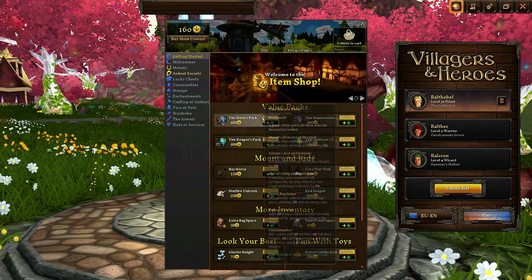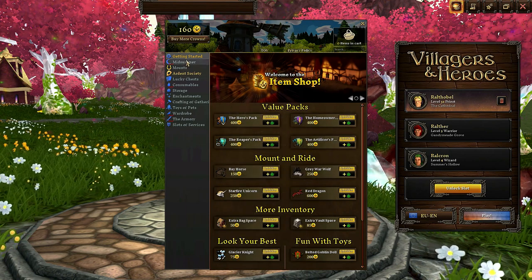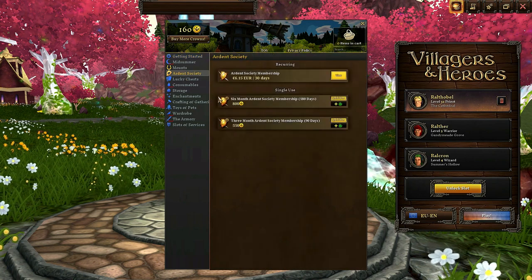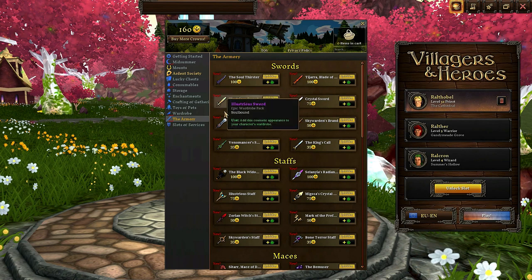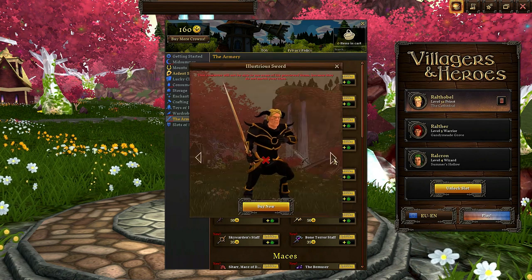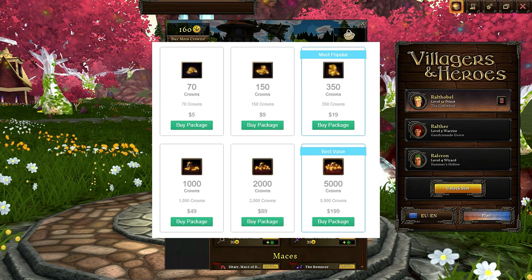Crowns are the premium currency with which you purchase items or services from the in-game shop, conveniently called Crown Shop. Of course, the only real way to get a vast amount of these is by purchasing them with real cash. They come in a set amount of packs with varying prices.